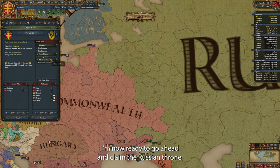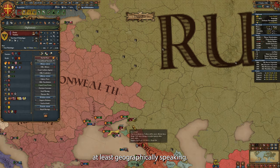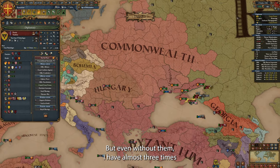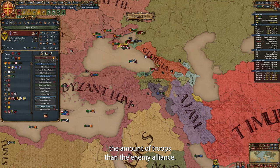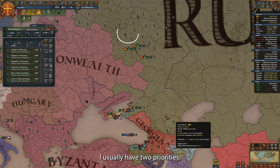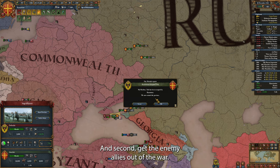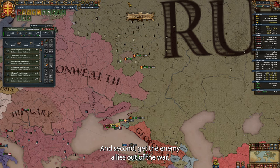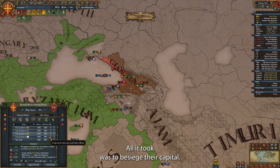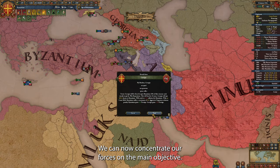I'm now ready to go ahead and claim the Russian throne. This is probably the largest war of this campaign so far, at least geographically speaking. None of my allies will join me, but even without them I have almost three times the amount of troops as the enemy alliance. In a war like this, to claim the throne, I usually have two priorities: first, to get the capital as soon as possible for the ticking war score, and second, to get the enemy allies out of the war. Georgia is ready to leave after just over a year — all it took was to besiege their capital.